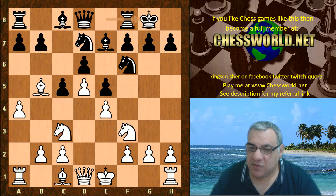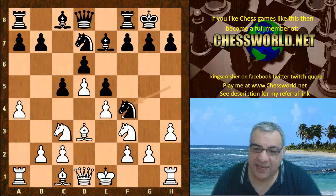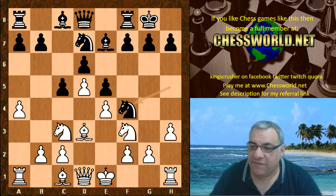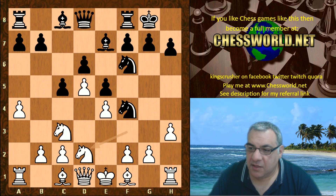So we have Knight f3, black castles, Bishop d3, Knight h5, and now h3 — sometimes inviting Knight f4. It looks like it's more on the cards and it's actually played here. Taking on f4 might open up this diagonal and give black that e5 square, so in fact the Bishop just humbly retreats. We see Knight f6, Knight d2, h5.